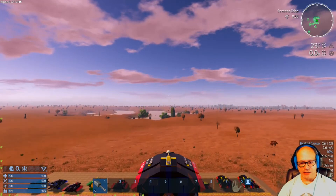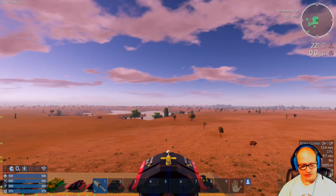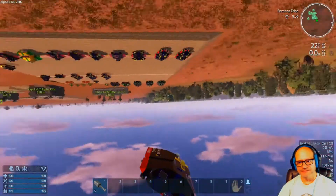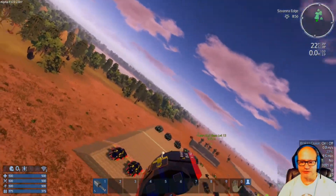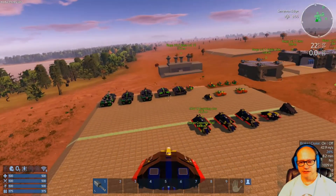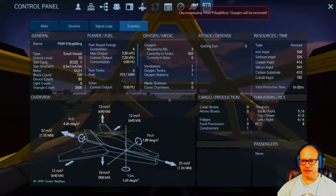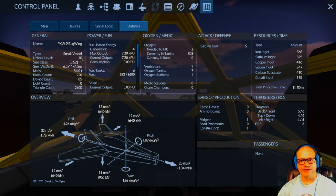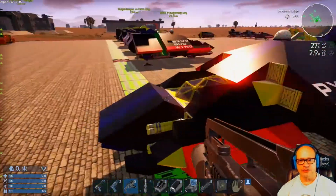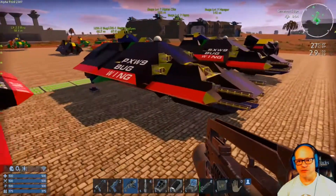It lifts off really well, has decent side-to-side strafing. This is a fighter warp drive type with passenger seats and it does take off pretty good. Turns good, the roll is decent, and it stops pretty quickly just like the fighter does. The price isn't too bad on it — it is unlock level 10. That's the PXW9 with all the stuff on it.